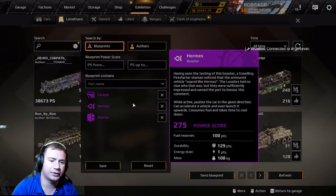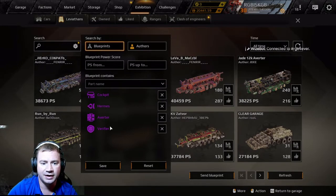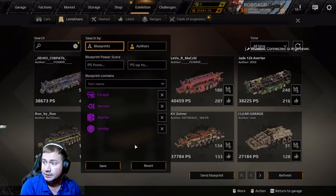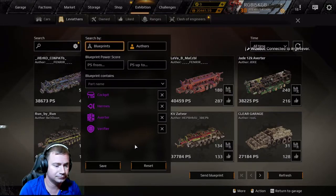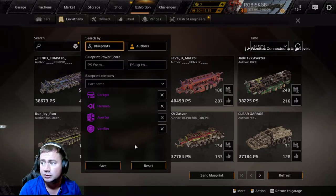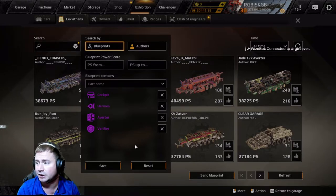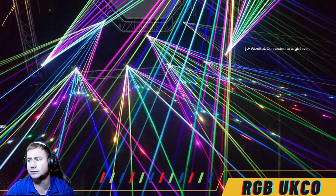The next must-have is the Verifier. You should be running a Verifier on your Leviathan, and if you're playing as an AD you should also be running one. Most Levies are running cockpit so if you run a Verifier you'll definitely detect them. You only get seconds to react to a Leviathan pushing you, so detection is critical.